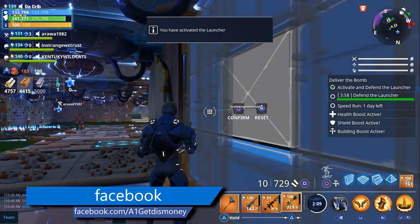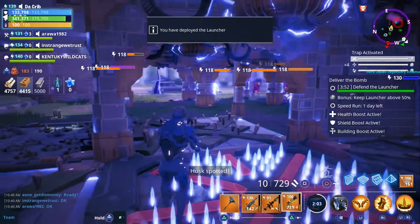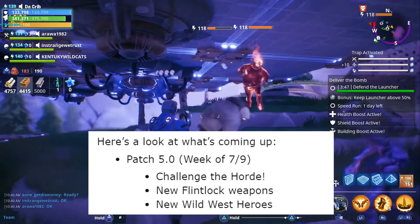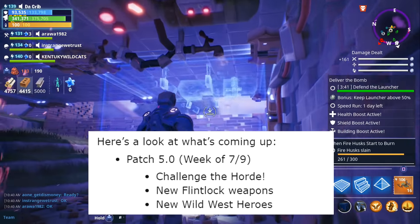For today's video we're going to take a look at the latest road map, which gives us a preview as to what we can expect to see over the next few weeks. During the week of July 9th, which is next week, we're going to be getting patch 5.0, and with this patch we're going to be getting the Challenge the Horde game mode as well as flintlock weapons and Wild West heroes.